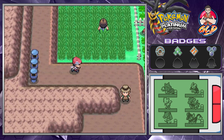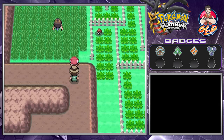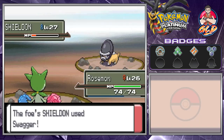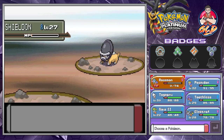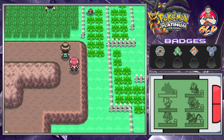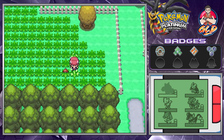This guy wants to battle me — he's like: I travel all over the world in search of mysteries. Let's give him some mysteries. Here we are taking on a Shieldon, a pretty strong pokemon with solid defenses. Right when we're about to win it hangs on, but just like that we win.